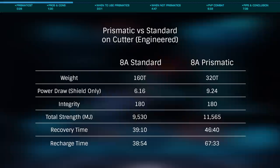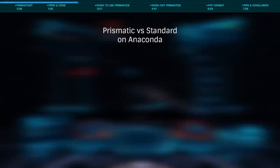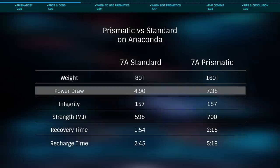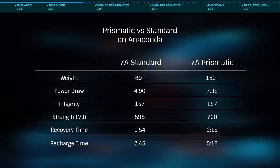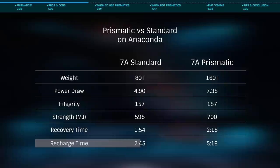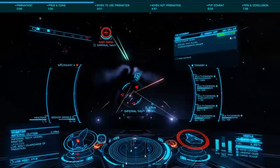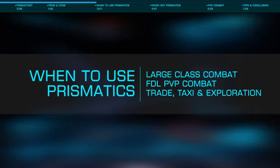When used on a Cutter, engineered with reinforced, high capacity, and all heavy duty super capacitor boosters, you can hit a base shield strength of an enormous 11,565 megajoules — the strongest base shields available on any ship. These do however come with downsides: they weigh double a standard A-rated shield, power usage is 1.5 times a standard shield of the same size, shield recovery time from 0 to 50 percent is roughly 20 percent longer, and recharge time from 50 to 100 percent is almost double that of a standard A-rated shield.